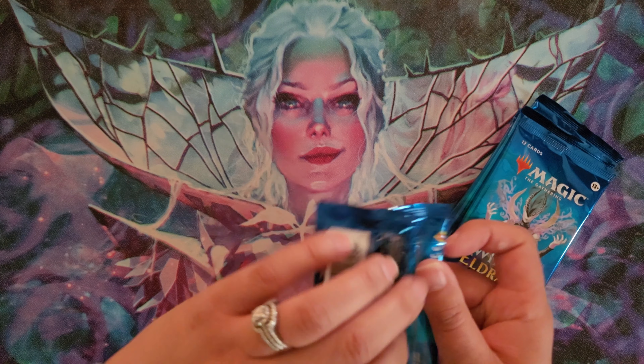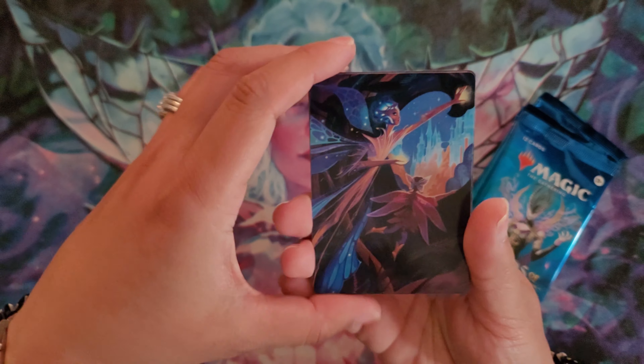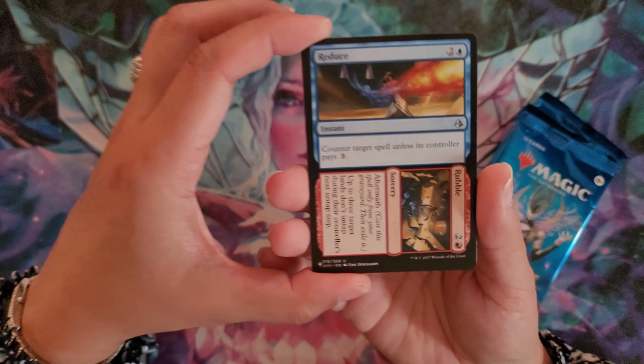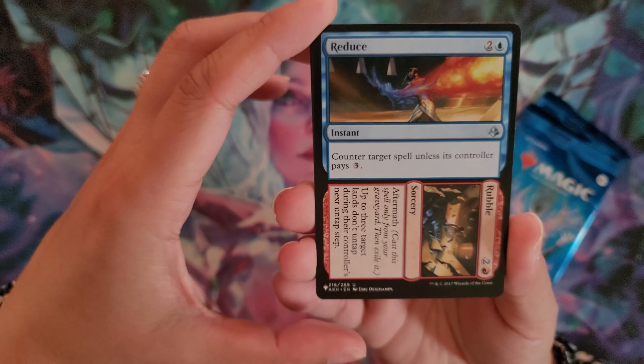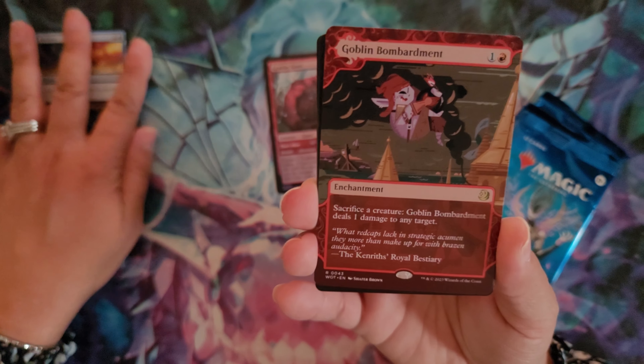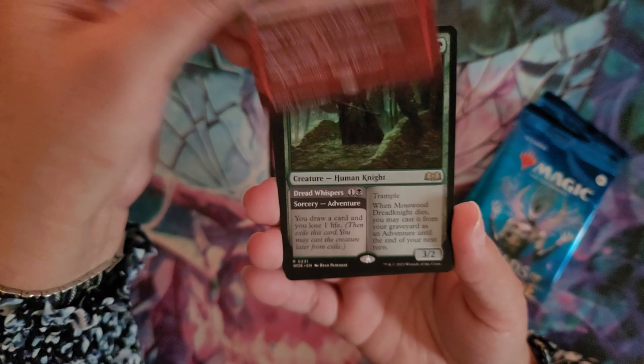This wild, wild weekend we're going on an adventure with the Wilds of Eldraine packs. Oh, look at this! Very pretty art card. We have a list pull that is Reduce and Rubble. Grabby Giant is the foil in the pack. And we have Goblin Bombardment — this is an enchantment that I don't yet have, so excited to see this in the pack.